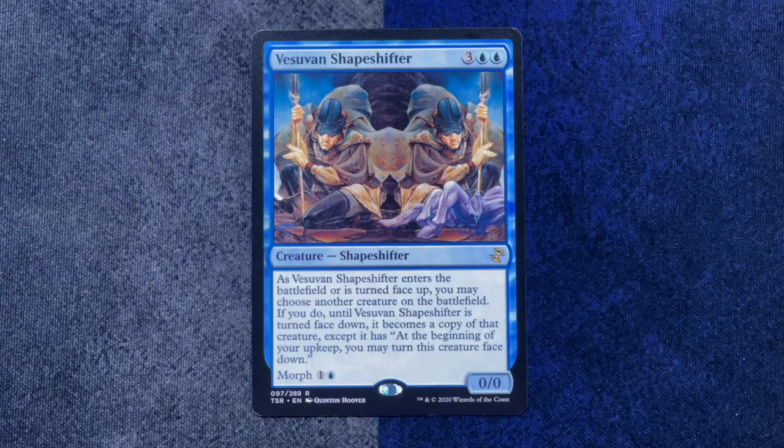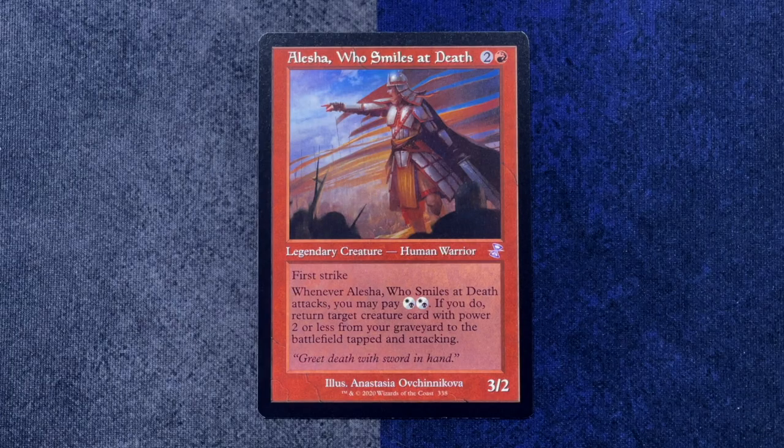Vesuvian Shapeshifter is rare — nice. If somebody's doing sealed and these are the first few packs they'd open, their blue is already looking extremely good: Aeon Chronicler, Vesuvian Shapeshifter, and Ancestral Vision. But our throwback is another beloved character from Magic — this is Alesha, who smiles at death from Khans of Tarkir. That's also very cool.